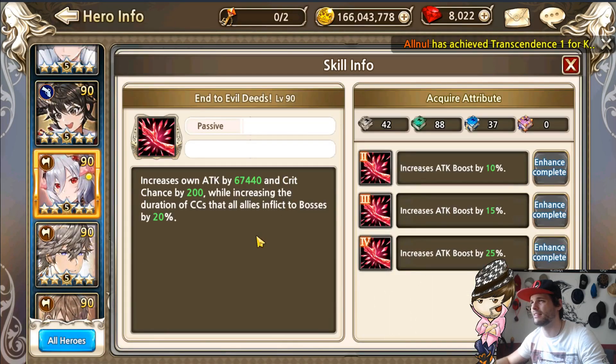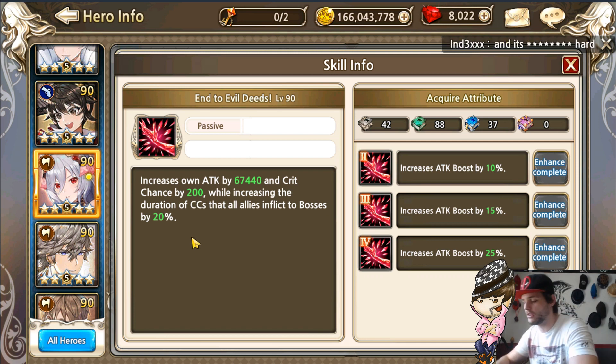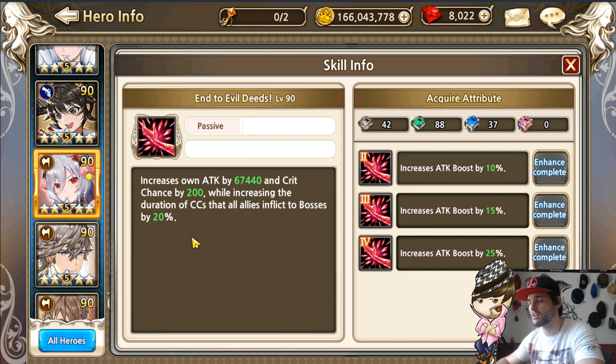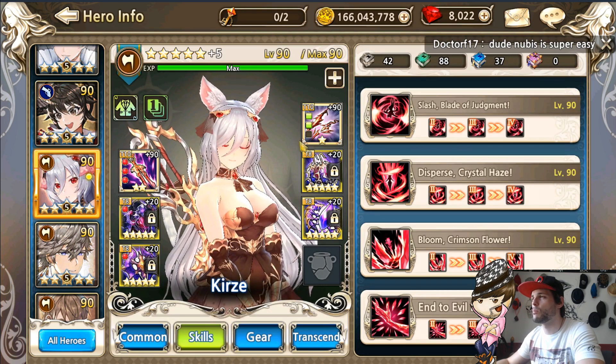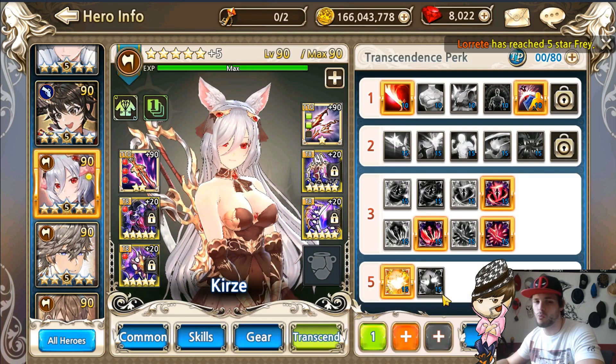Now moving on to Curzi — she has this unique effect of increasing the duration of CC that all allies inflict on bosses by 20%. You can upgrade this with the right unique treasure, but I felt it was unnecessary because she has a knockdown and stuns herself as well. So honestly it's not even necessary.